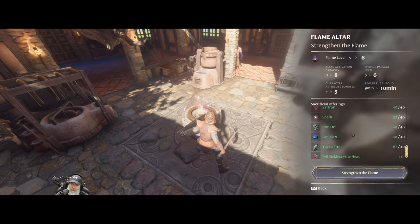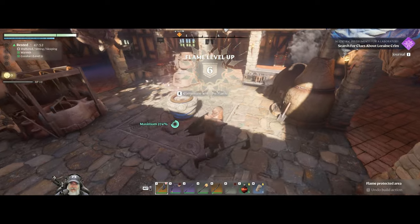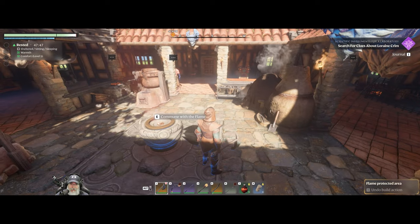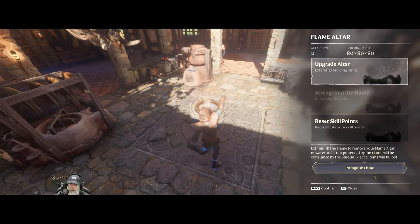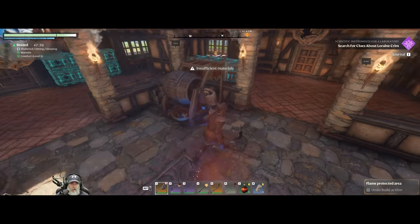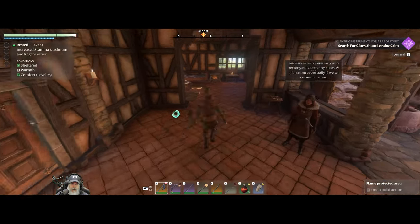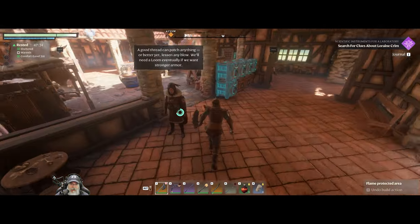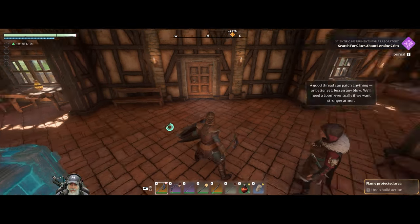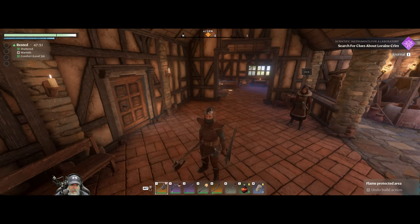Let's go ahead and upgrade our flame - we've got everything we need. Strengthen the flame - flame level six, fan freaking tastic! That gave us one attribute point in all of the main attributes. We are now maxed out on strengthening the flame - it also added more time in the shroud and some other really cool benefits. We don't have to worry about that for the rest of this particular playthrough.